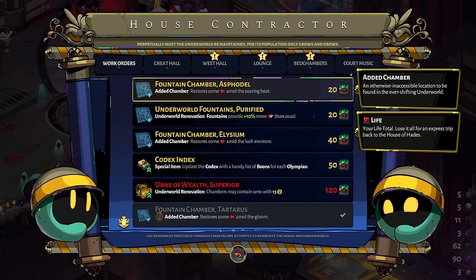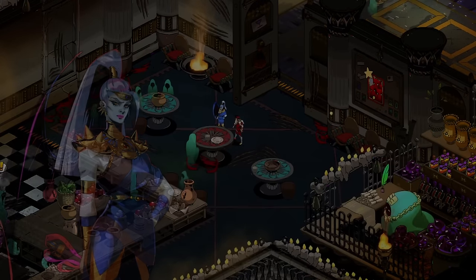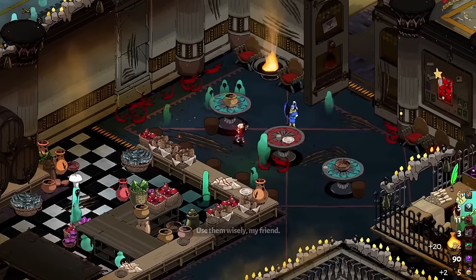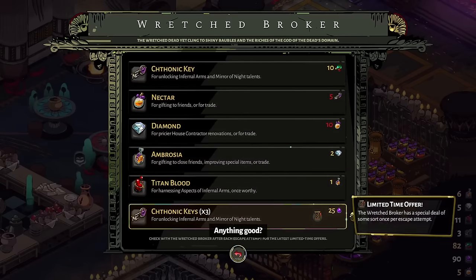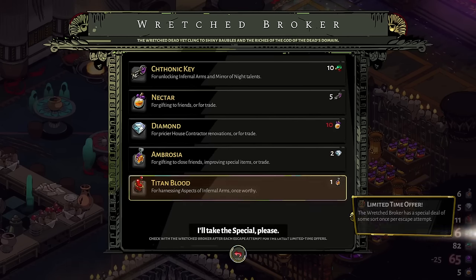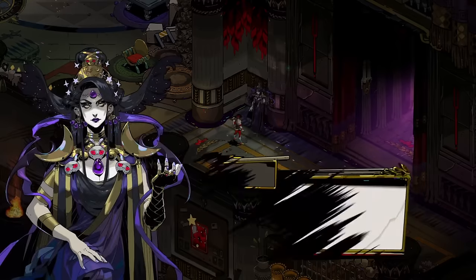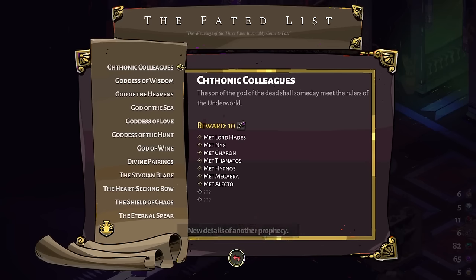Better heals from the fountains or just give me fountain rooms. Fish man — three fishies: one ambrosia, two nectar, 20 gems. Not terrible. The special deal is three keys for 25 gold — pretty good; we need so many keys. We need 20 keys to unlock the next part of the mirror, so we're still very far away. The fateist has new prophecy details — supposed to be two people. We already met Electro, so Thanatos is probably one of them. Who's the last person we're supposed to meet? Could it be Patroclus?